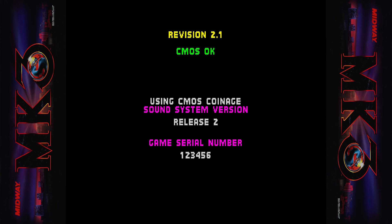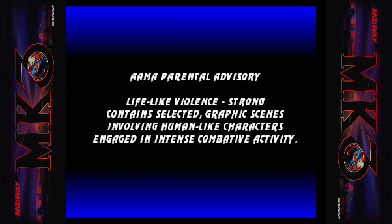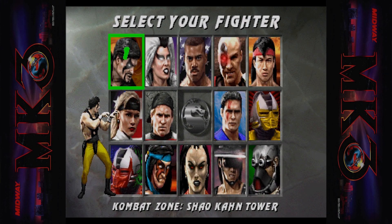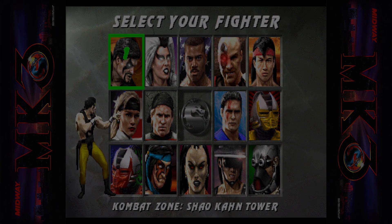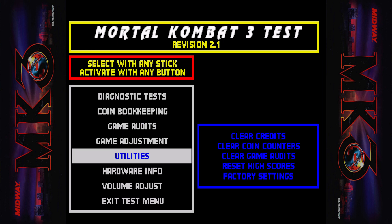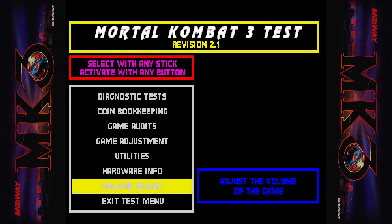We're gonna launch the game. You're gonna hit F2 after it launches on your keyboard to enter the test mode. You're gonna scroll down to volume adjustment.